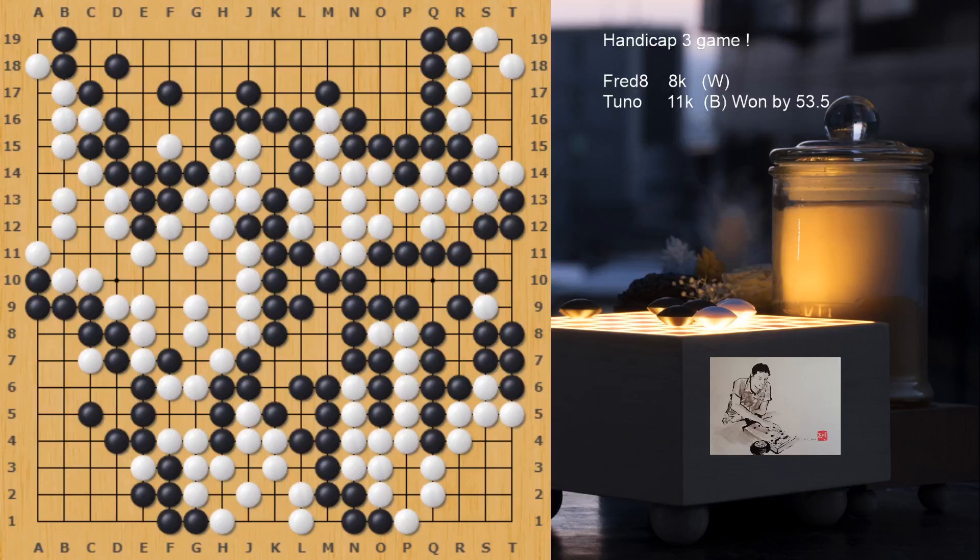Here we go again with the traditional game between Fred 8Q and Tuno 11Q, this time it's a 3 handicap game. Black won by a pretty big margin, killing a few stones in a ladder in a critical moment of the game. So let's see how it went.